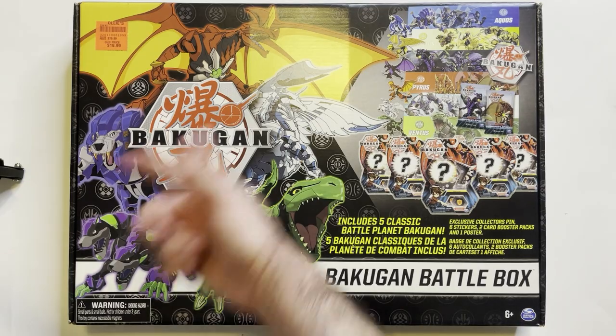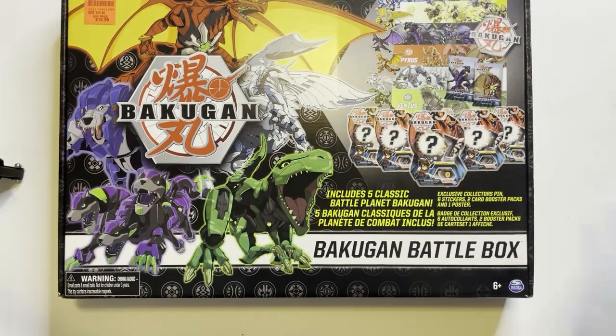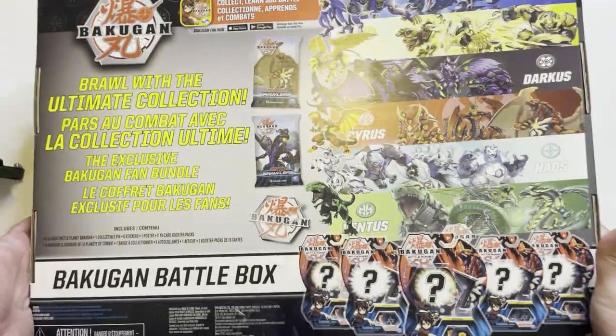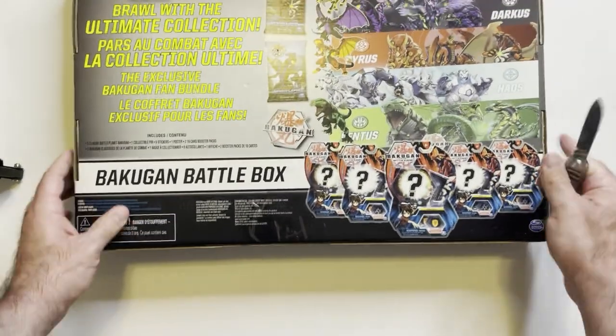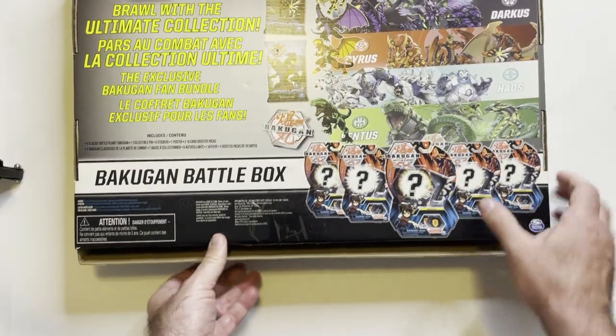Hey, welcome back to the channel. We have the Bakugan Battle Box here. I got it maybe a year or longer ago at Ollie's for like 20 bucks — that was a good deal. I don't know anything about Bakugan, but it's a big box set so I grabbed it. I'm gonna open it up and check it out. It'll probably end up in the Goodwill pile because I don't think it's something I'd really enjoy.